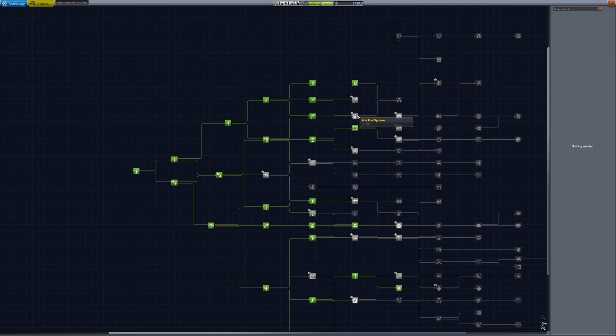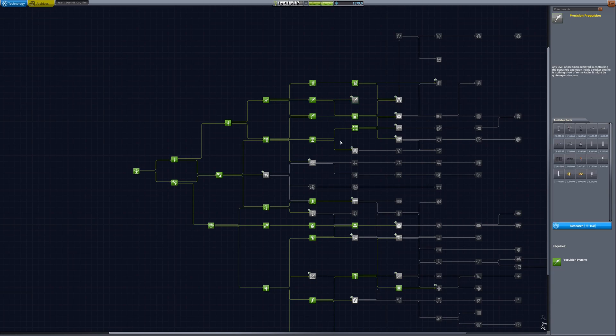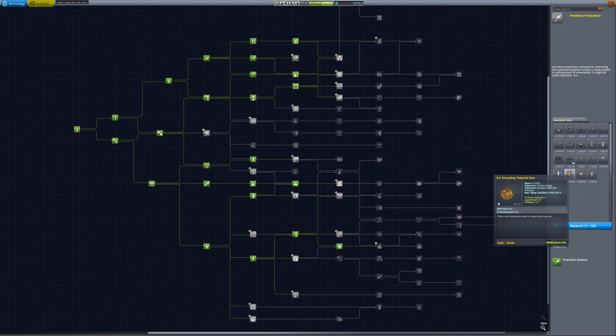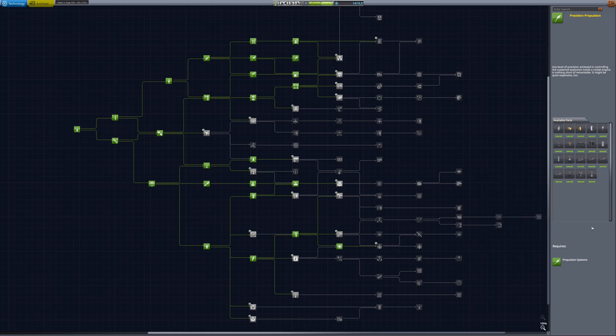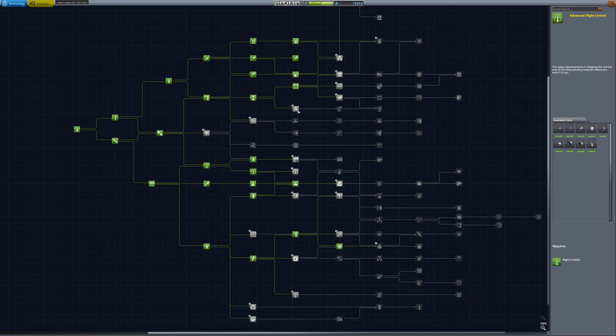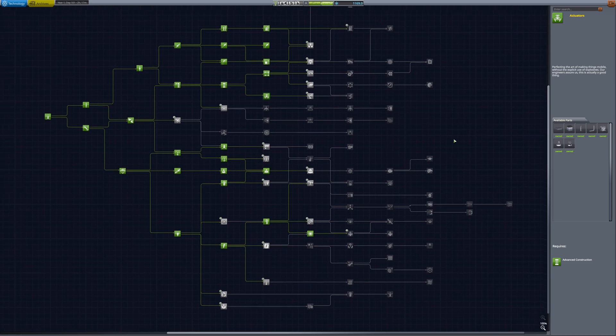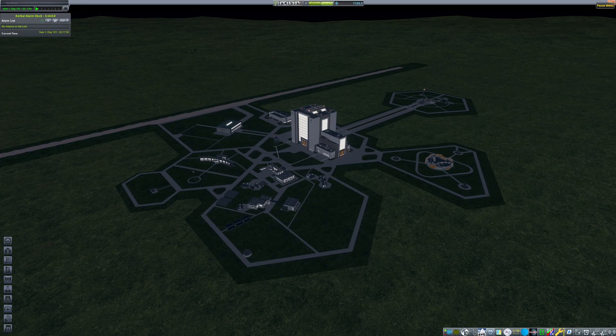Then, technology. We unlock bigger tanks to reduce the number of parts in all rockets. We unlock smaller engines and smaller tanks to make better designs for all ships. We also unlock RCS clusters — they are quite interesting for docking maneuvers and also for rescue missions. Then we unlock the docking claw. I like them because they allow a rescue mission to come back home with the pod which was floating in space. Thus, no debris is left behind.